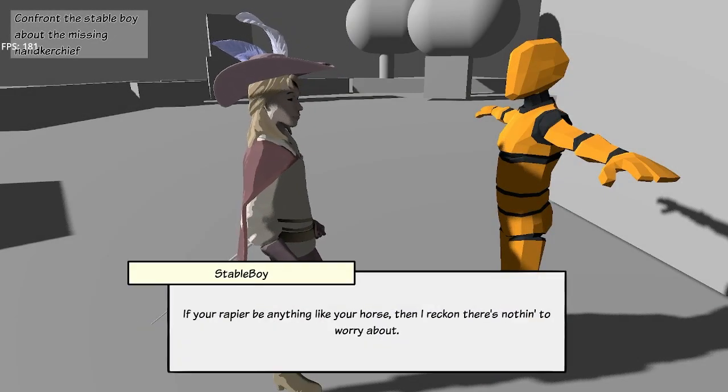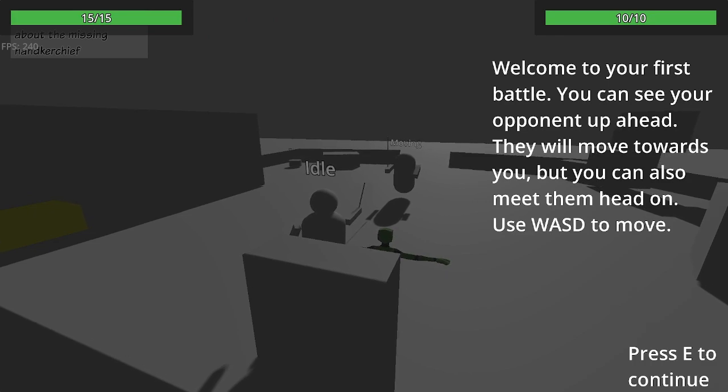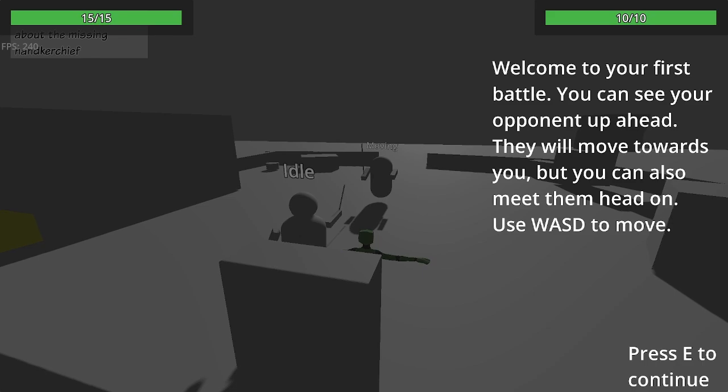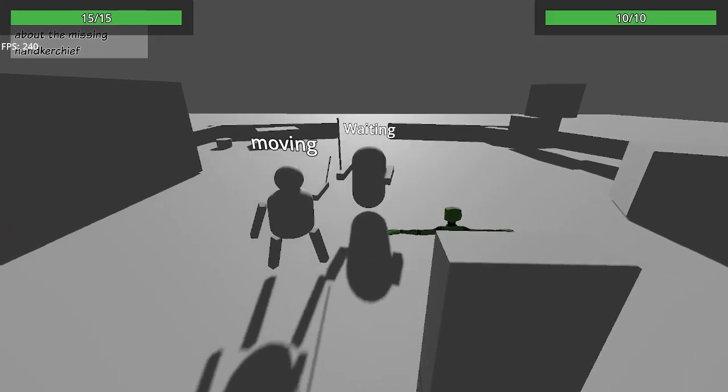Once you encounter the stable boy in level 1, you can start a combat, and when you do that, you initiate a combat tutorial which gives you a little introduction into our fighting mechanics, which is pretty cool.